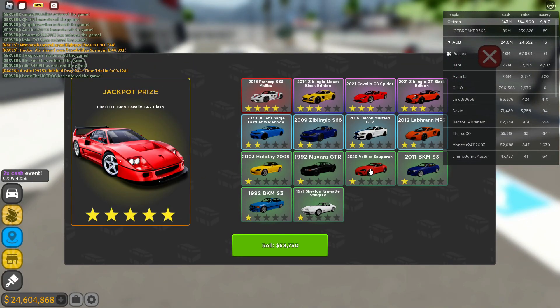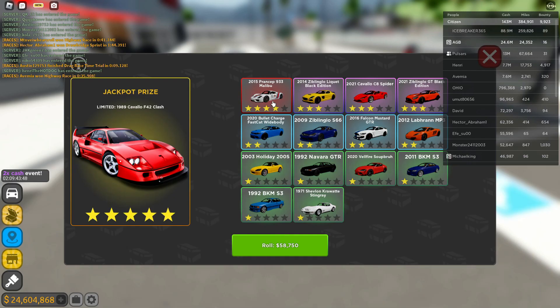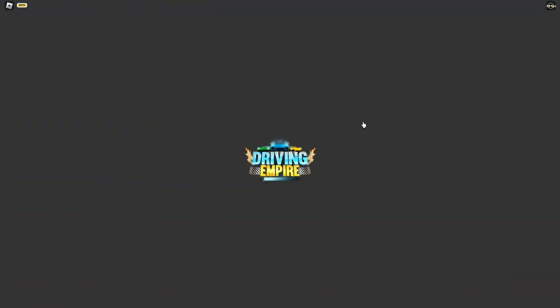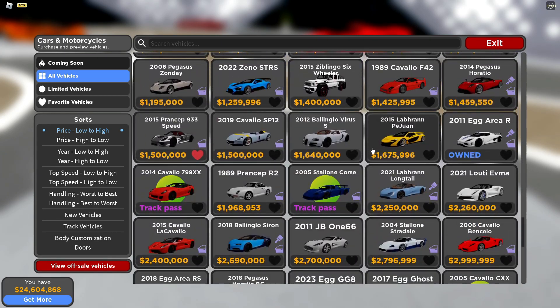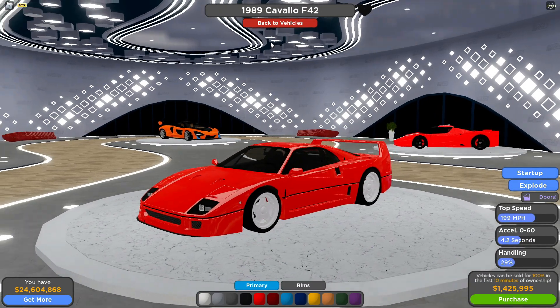We actually have the crates UI here — this is sick, oh my god! There's the 918 Martini right there! This is the limited jackpot. I'll have to try and spin for it, but I need to do everything else first. These two cars appear to be different — a normal F40 and what looks like a racing version.